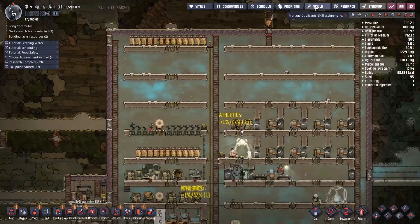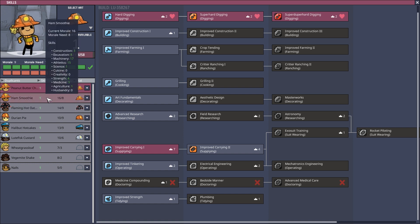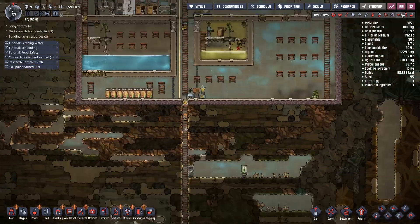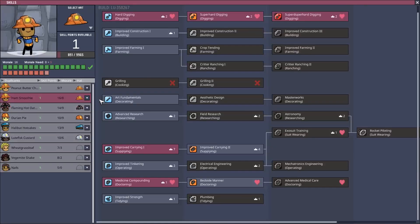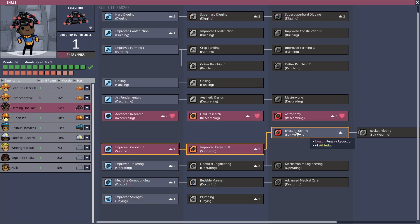I think it gets stuff done pretty fast. Let's take a look at this. It doesn't look like the park — this nature reserve — is doing me any good. It must be because it's too far away. Maybe the characters have to pass through it to actually gain the effects. Probably the case.